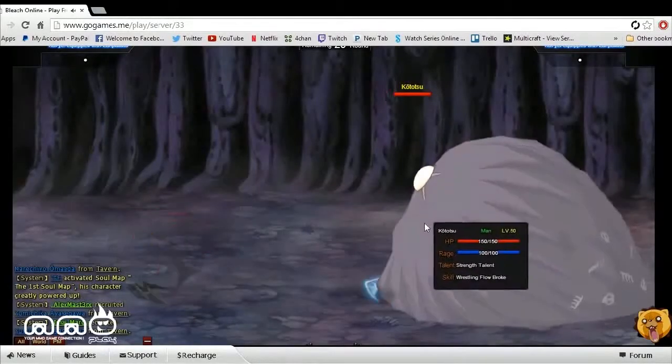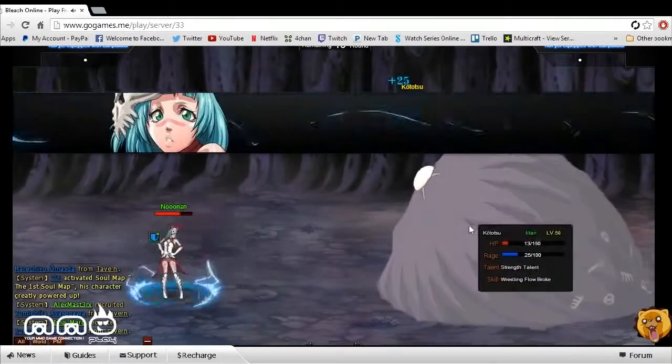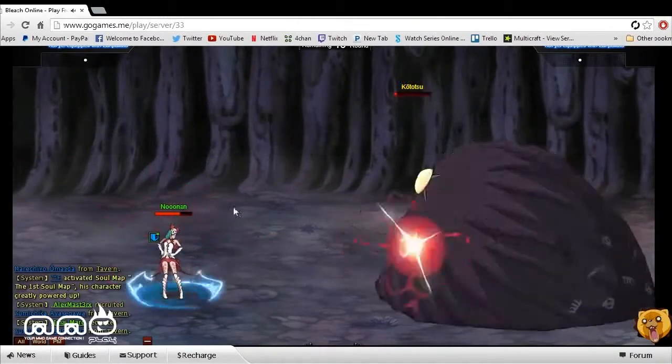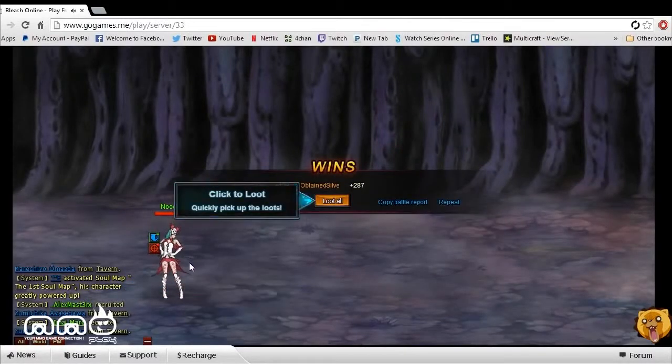It looks like we've got a boss going on over here. He's not doing too much damage. We did fight a guy previous to this, and he did quite a bit of damage to us, but we had a little companion to help us. It seems like it's not just you in every battle — you can build a team later on the more you get involved in the game, which is pretty cool.